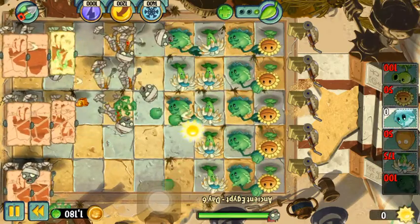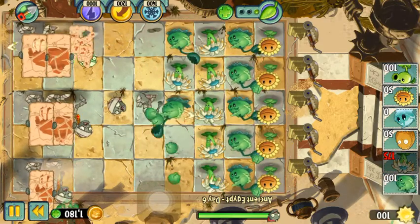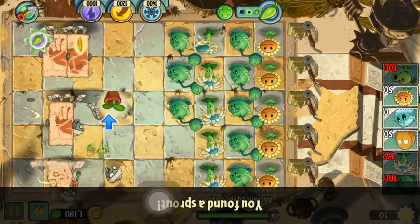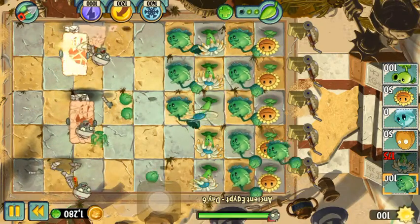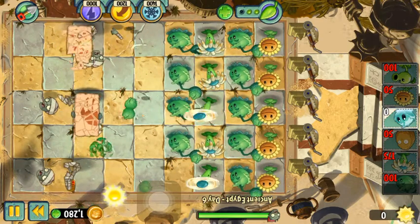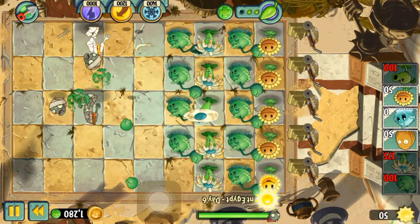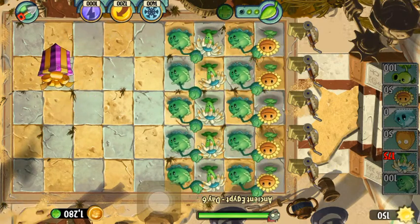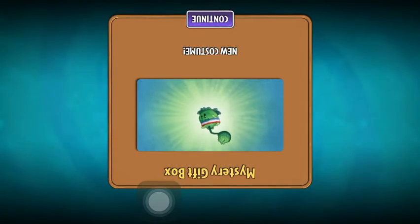I didn't want that there — that was a waste of space. Found a sprout; it'll be waiting for you in your Zen Garden. I'll have to check that out this episode. Give me some more sun. There it is — oh, I got a present! Let's open it up and see what we got. Got our coins from the lawnmowers. New costume — sweet!